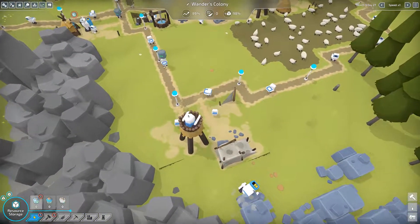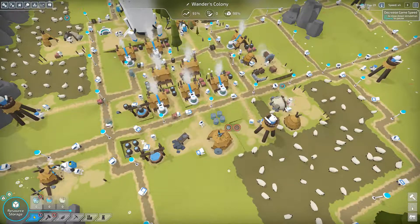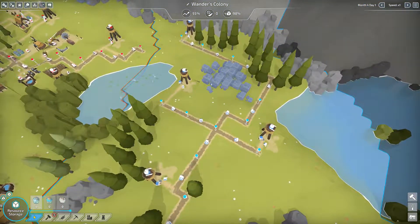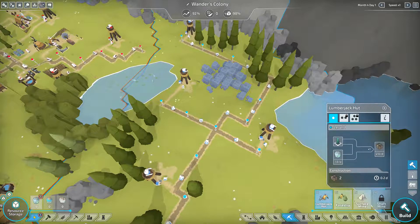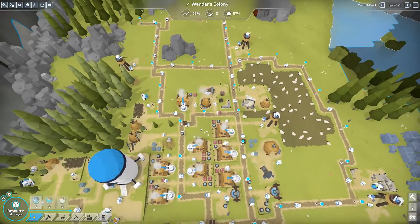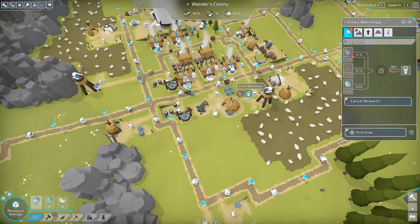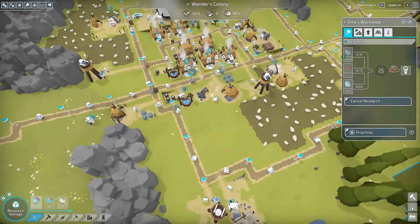With that extra energy it will feed our upgrade and feed our axe bot so it doesn't have to keep waiting around. I'll also place another surface mine just in case we need the extra stone - boom, that will give us more stone. The upgrade is at 86% and almost completed.